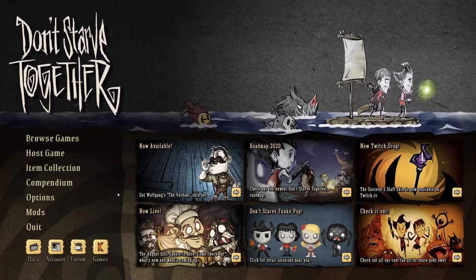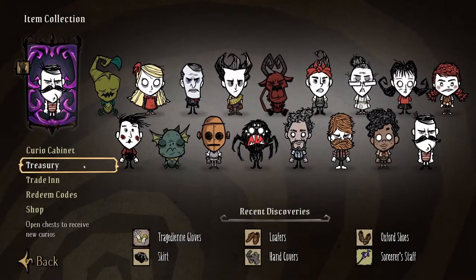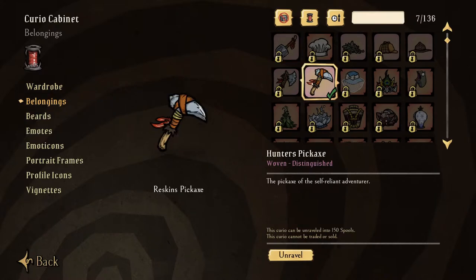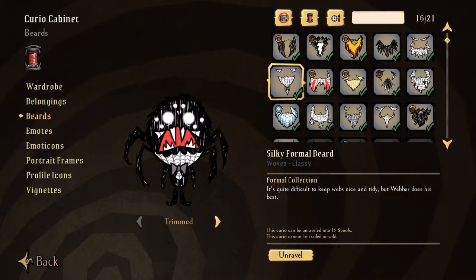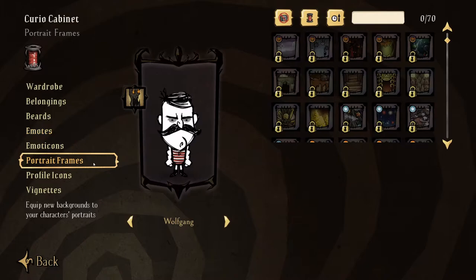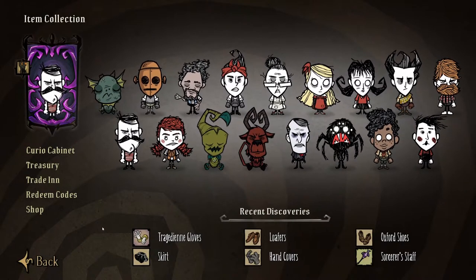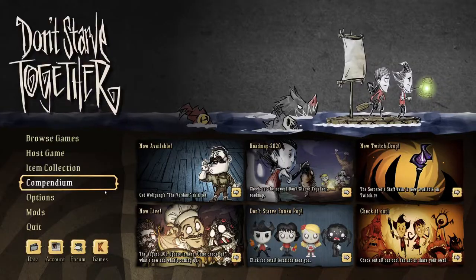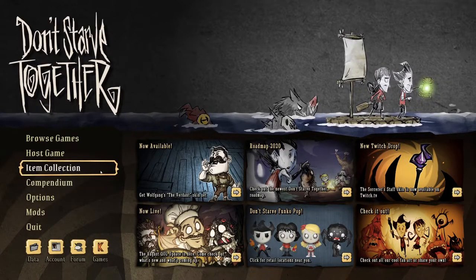Spools are a type of in-game currency that you can use to craft the many curio items you get in-game, such as item skins, beards, emotes, and portrait frames. These are the items that you'll get from the gift boxes whilst playing and whilst logging into the game. Spools also let you craft some of the items that you don't have.